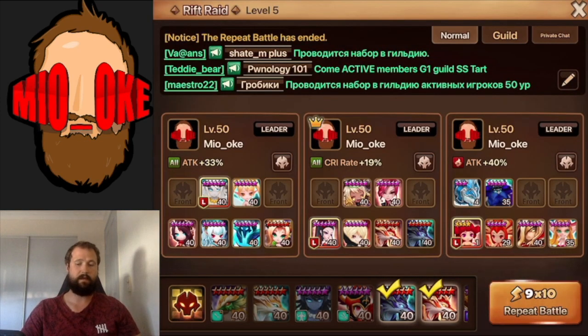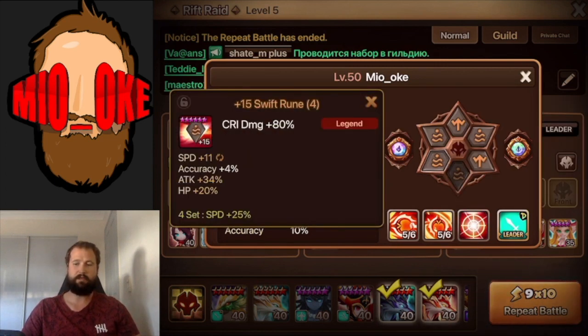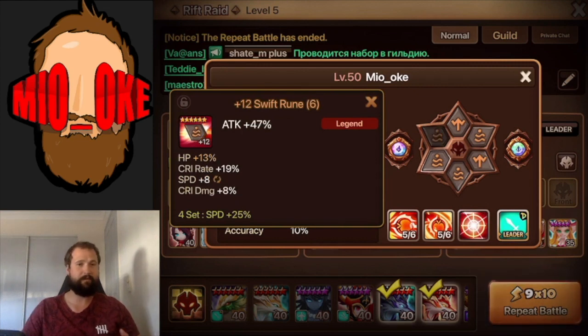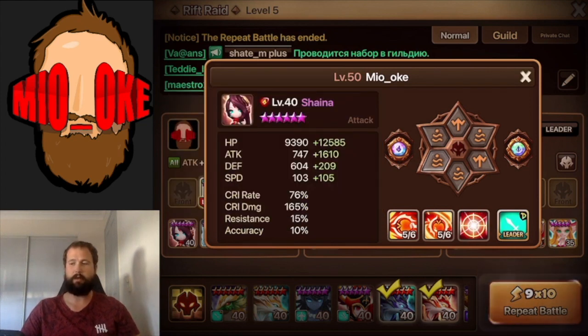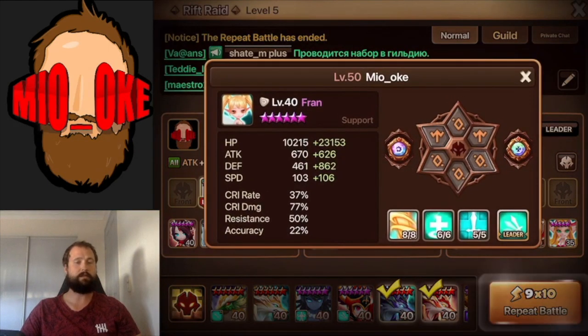Second in the team to move is the defense breaker. For this team I'm using Shayna. She's not even fully skilled and she's just on swift attack, crit damage, attack - I apparently haven't even maxed that rune, so I'll be fixing that after the video. If you slow your Shayna down a little bit it means you could also slow your Fran down and just get more stats everywhere else - more attack, more crit rate, more crit damage, more HP. Less speed, more other stats.